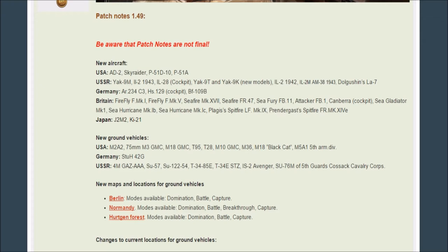Germany is getting the Arado 234C-3, which has four engines and 20mm cannons, and the Bf-109B which is an early Bf-109. The HS-129 is getting a cockpit. Britain seems to have got the most aircraft: the Firefly Mk-1 and Mk-5, Seafire Mk-17, the FR-47, the Seafury FB-11, Attacker FB-1, the Canberra is getting a cockpit, Sea Gladiator Mk-1, Sea Hurricane Mk-1B and Mk-1C, and two premiums — Plagis' Spitfire Mk-9 and Prendergast's Spitfire Mk-14E.